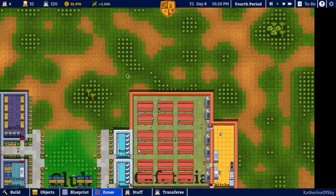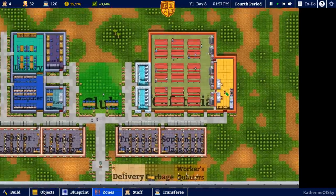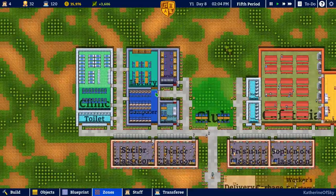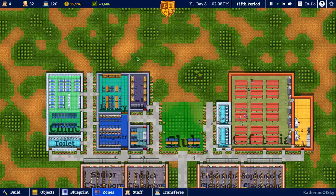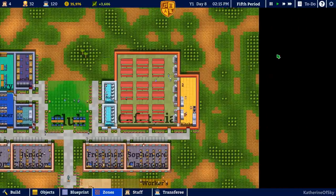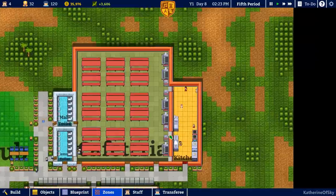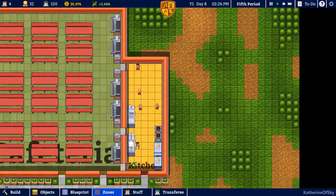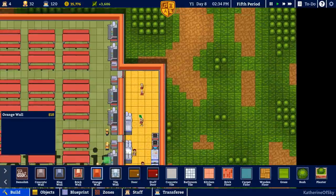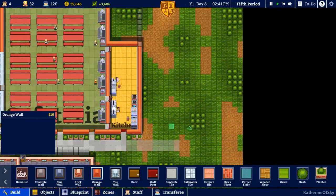We might be able to put another cafeteria up here and then just extend the kitchen from here upward — I think that might work pretty well. But we do need to get our classrooms sorted out too. The other option is to put another cafeteria on this side of the kitchen, which might provide us with the extra tables we need without inconveniencing things too much. That actually might be a really good idea — let's run with that.